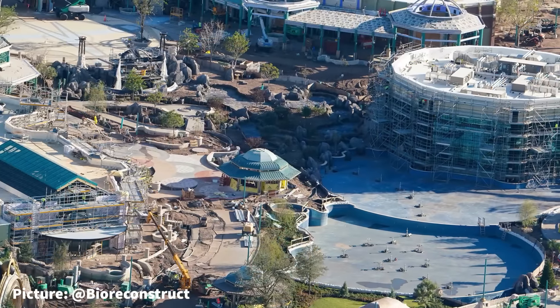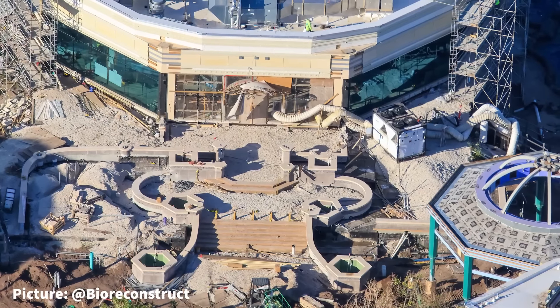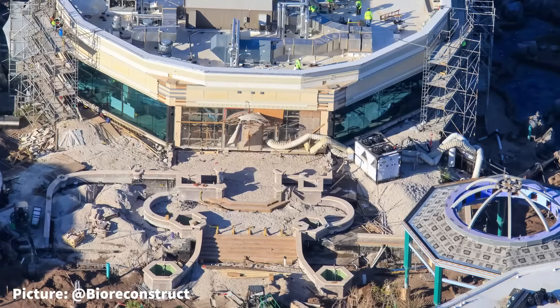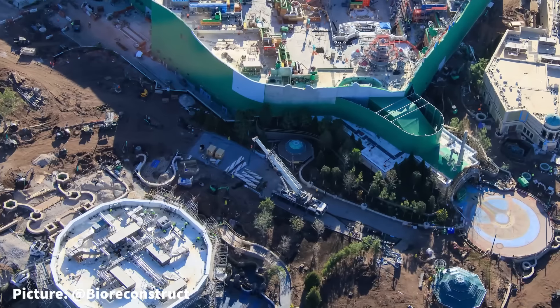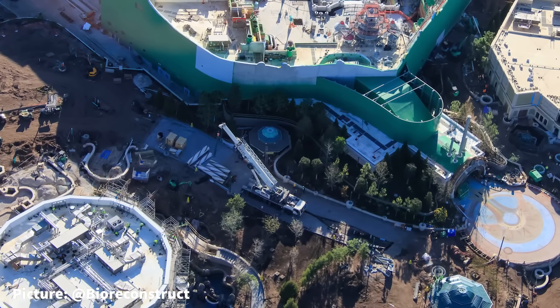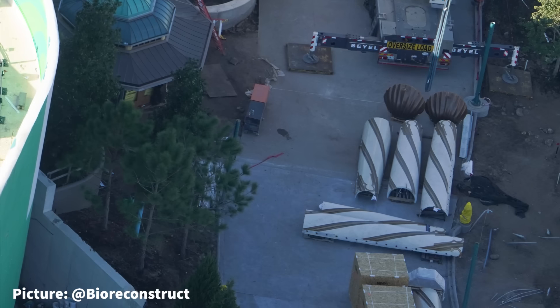On the opposite side of the cascading waterfalls sits the full-service dining location of Atlantic, where a lot of detailed theming and landscaping continues to take place. In front of the entrance to the restaurant, stairs and several pathways are starting to be formed as concrete is being prepared to be poured. Between Atlantic and the entry portal to Super Nintendo World, there are several themed elements staged on the ground, including two large seashells likely for the entrance area of the restaurant.